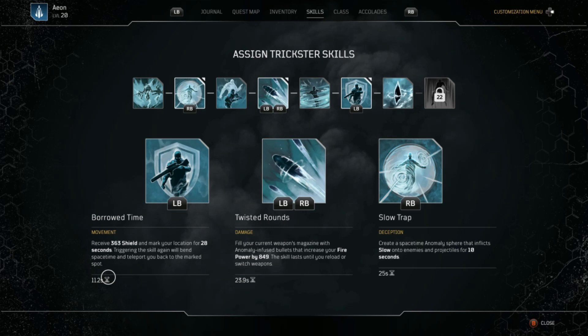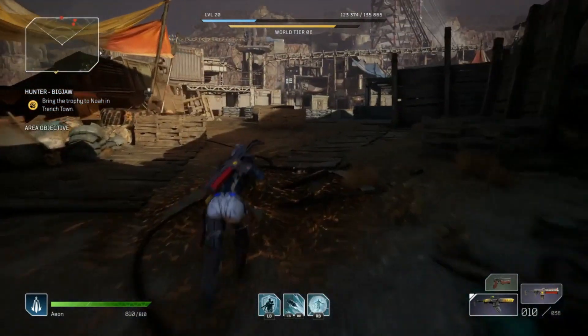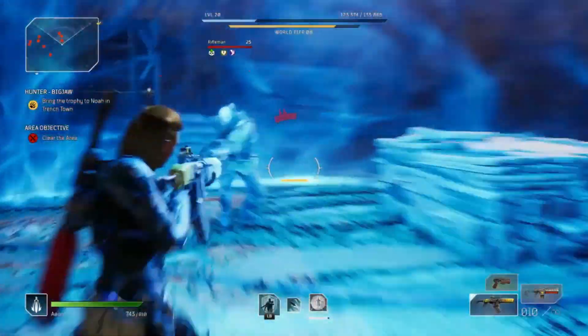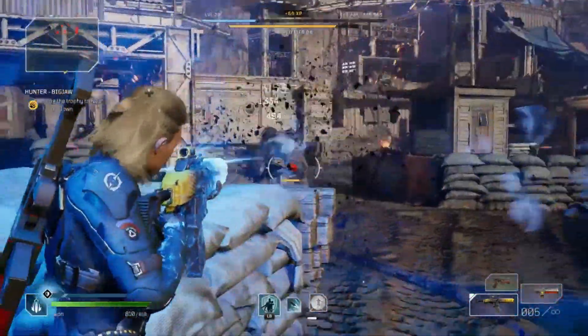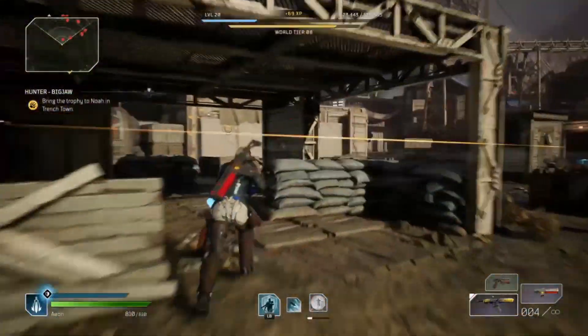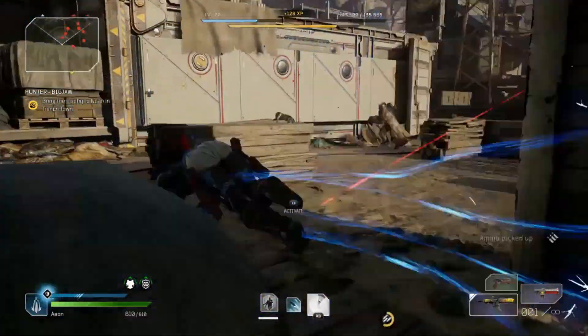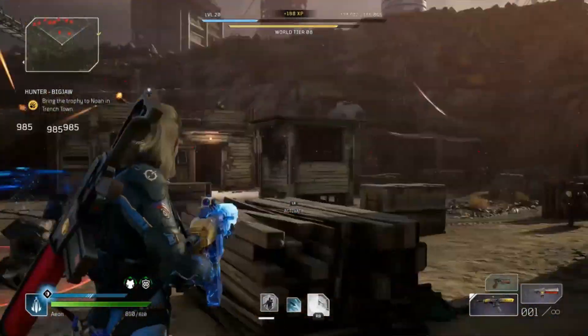So we're going to be doing these side missions just to go into areas where we're fighting enemies. What you want to do is activate Slow Trap as soon as you get into the middle of the battlefield — as soon as you get into the heat of battle. Once you activate Slow Trap, you just start going to work from that point on.